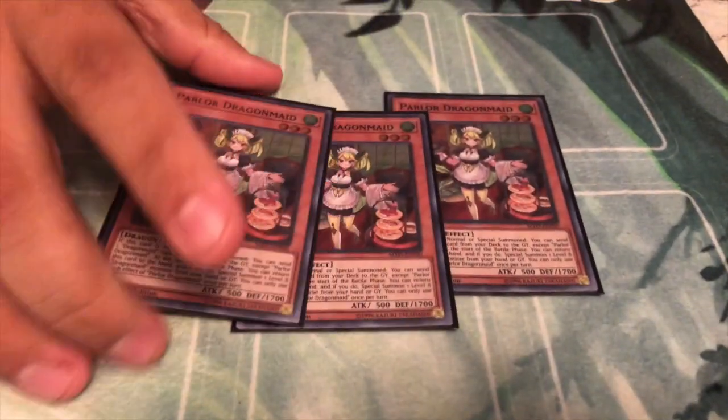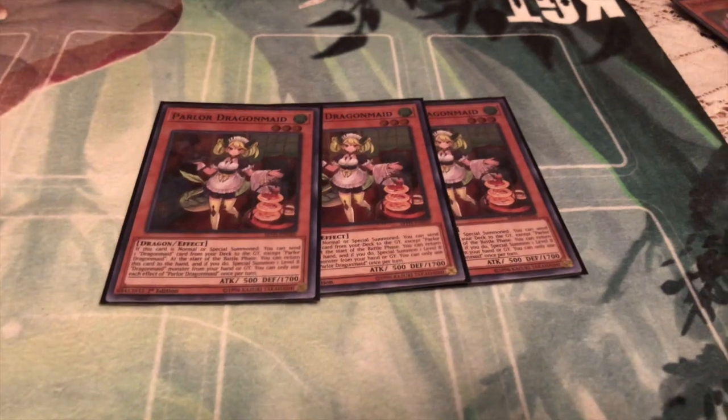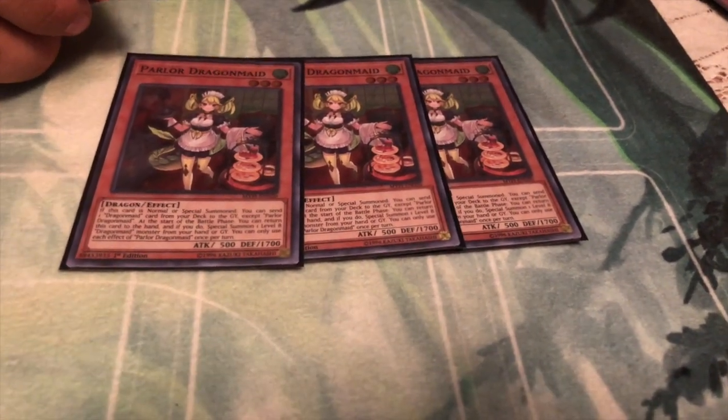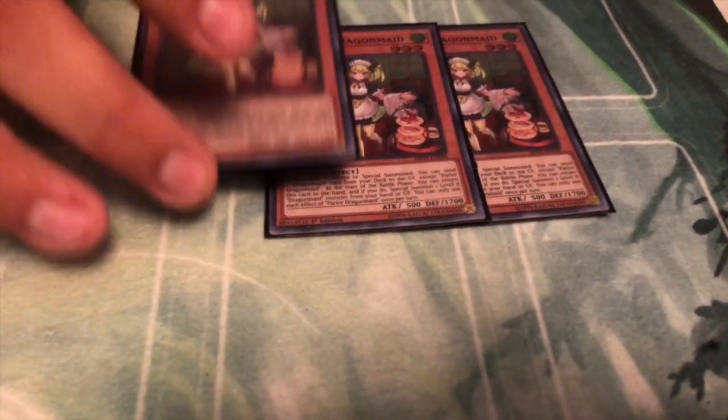Next up, three Parlor. Unlike Kitchen Dragon Maid, she sends any Dragon Maid Spell or Trap card. So a lot of the time your main target will be your Dragon Maid Changeover, so that way you can use Changeover to add back and start doing your Fusion plays.